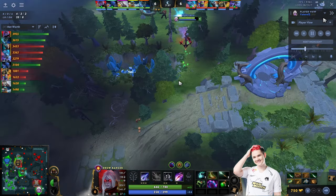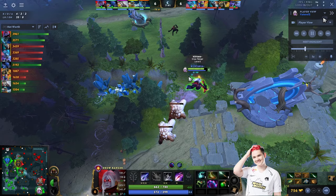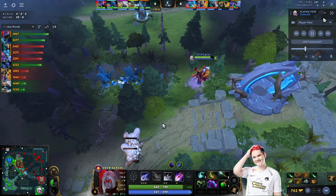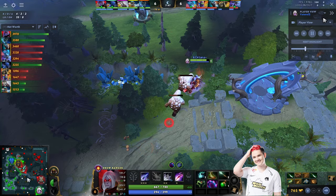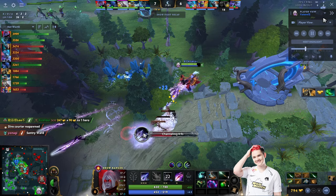He has an Observer Ward at Twin Gate so they can scout rotations coming from the top lane. This allows him to farm the medium camp standing right next to the tower without actually going near the outpost.